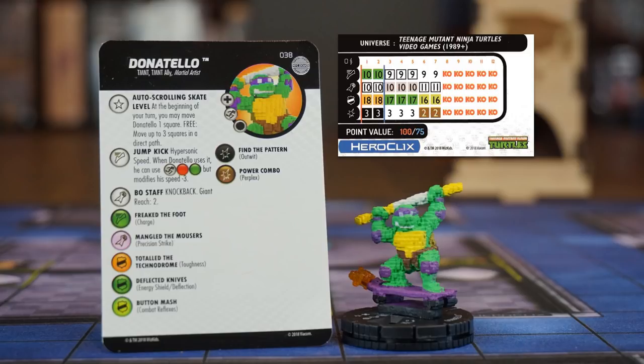This, along with a charge of five and his bow staff special attack power that gives him a giant reach of two, is crazy good. If you prefer playing him at 75 points, he'll start with hypersonic speed that can ignore elevated and hindering terrain if you sacrifice three points of speed. Indomitable, outwit on the first click at 100 points. Can't wait to test this guy on the battlefield.